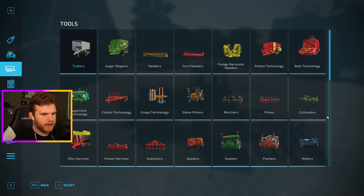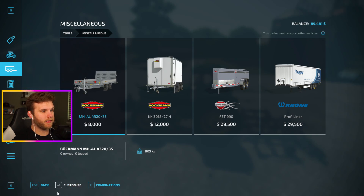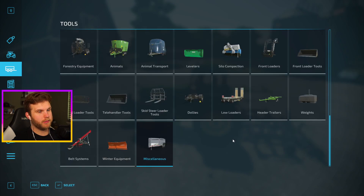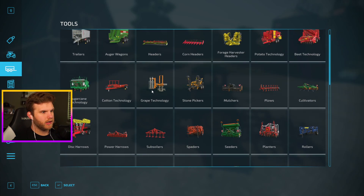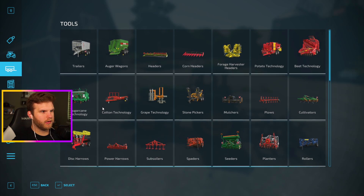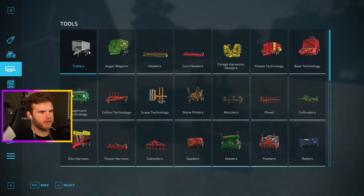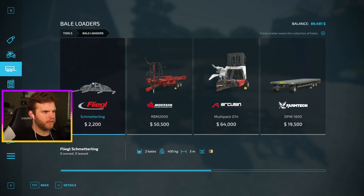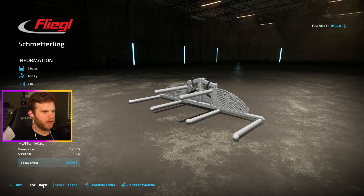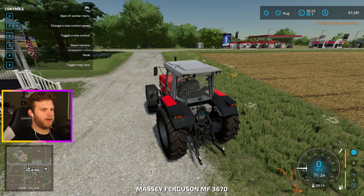Let me find it in the shop. Not under miscellaneous — the trailer I bought was way bigger than expected anyway. What am I looking for? Found it: bail loaders! I just need one of these guys. It's only two grand and I'm going to need it over time. There's my red tractor. Let's go, Massey Ferguson!